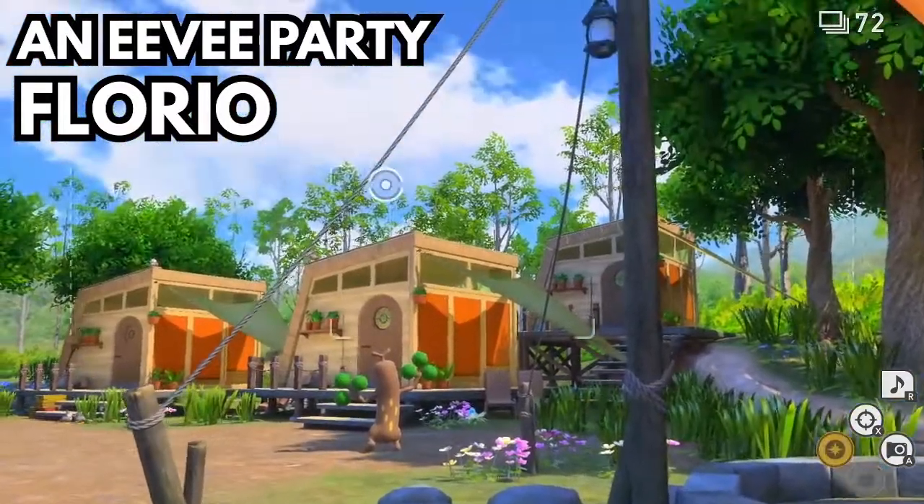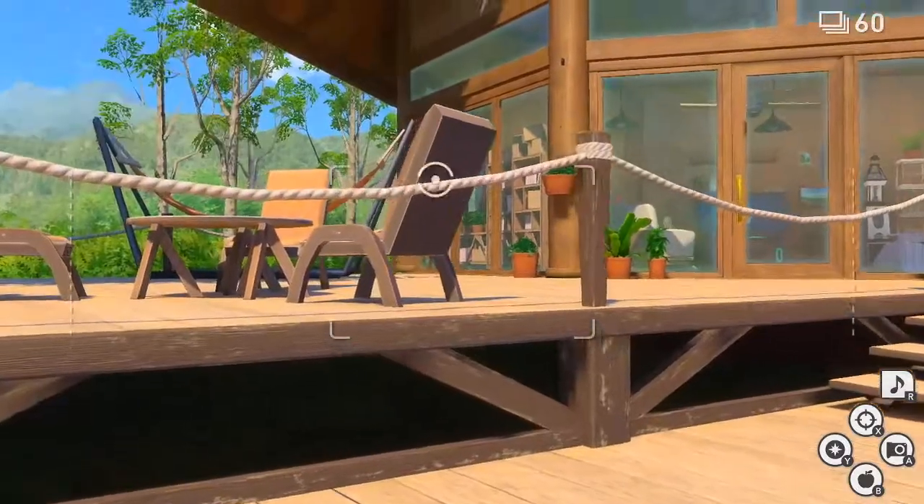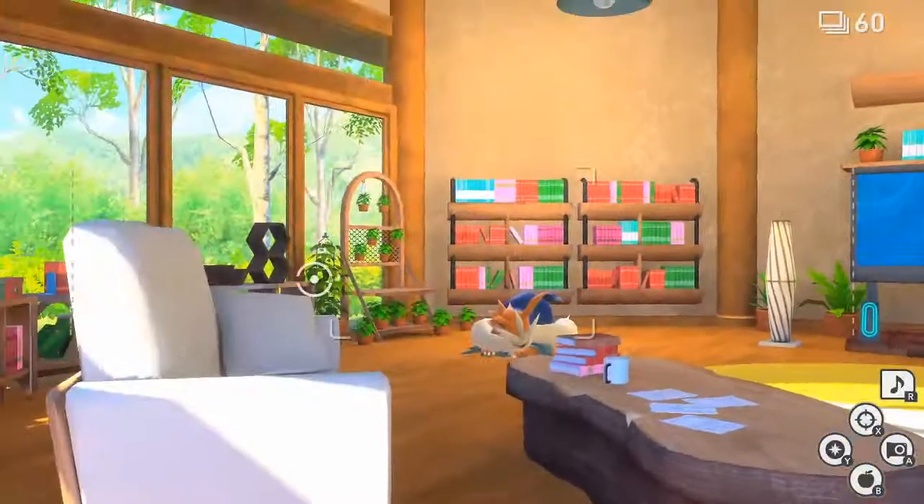Hi everyone, this is an Eevee party request. You've got to start from the entrance of the research area, and then you've got to go inside this house, and this is where the tricky part comes in.